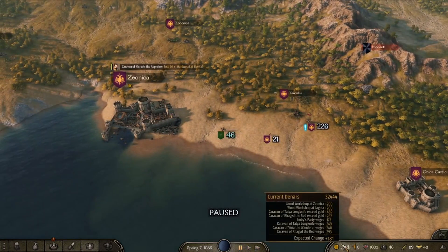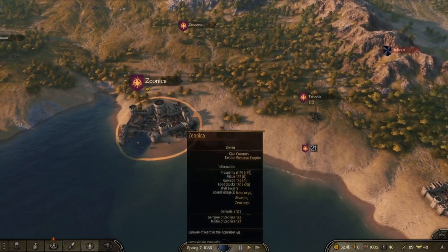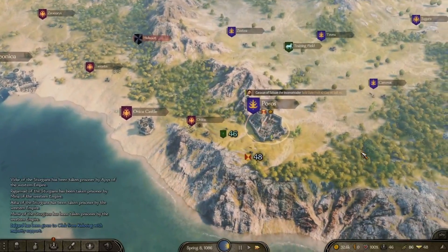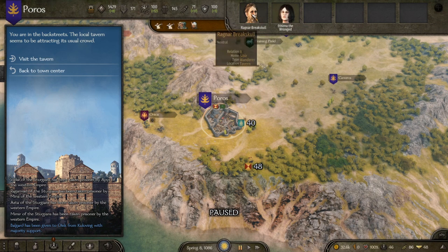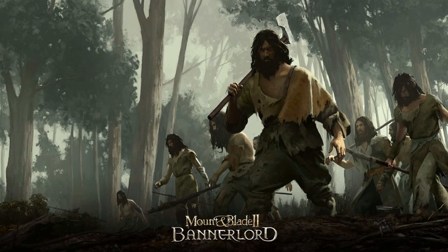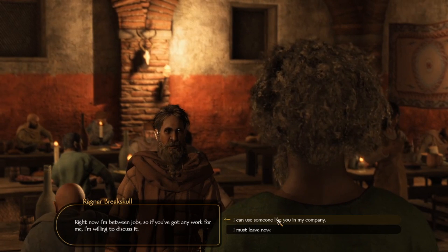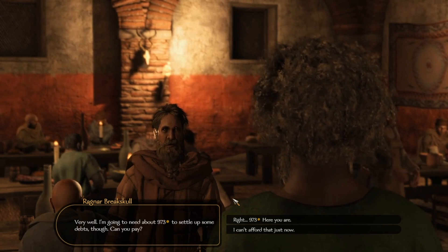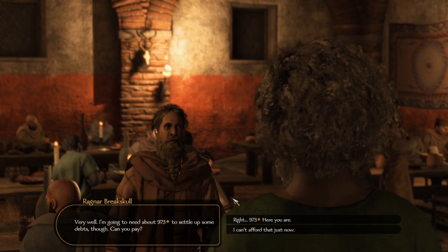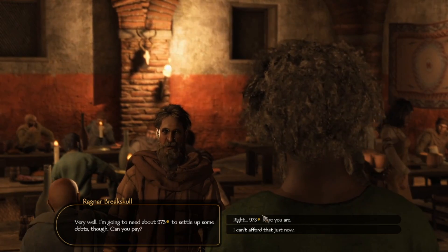So right now I'm going to show you caravans — caravans are the next big thing on how to make money. Right now it's showing me that I'm making 469 and 267. I'm going to show you how to get a caravan. Keep in mind, caravans are a little expensive. You're going to have to get up to around 15k as well as fighting.